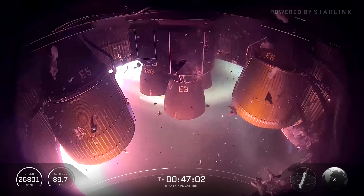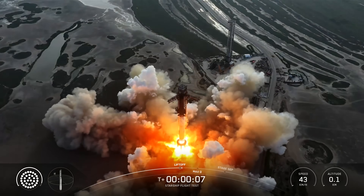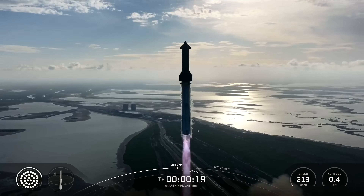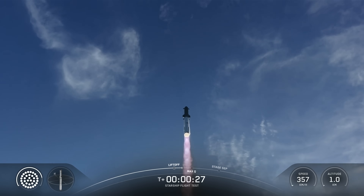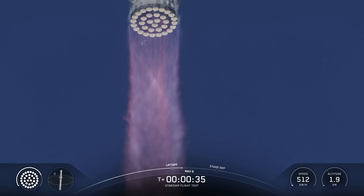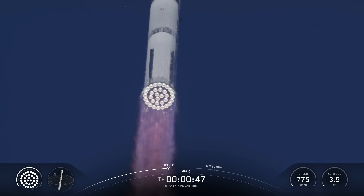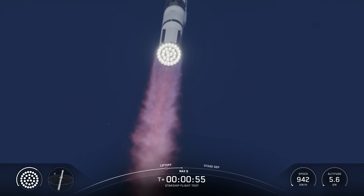Starlink — we're operating at just a much higher frequency. We have liftoff. Vehicle pitching downrange. Booster chamber pressure nominal. We're a little over 40 seconds into flight. Booster and ship avionics power and telemetry nominal. Getting good callouts, healthy systems on the booster as it starts to pitch over over the gulf.